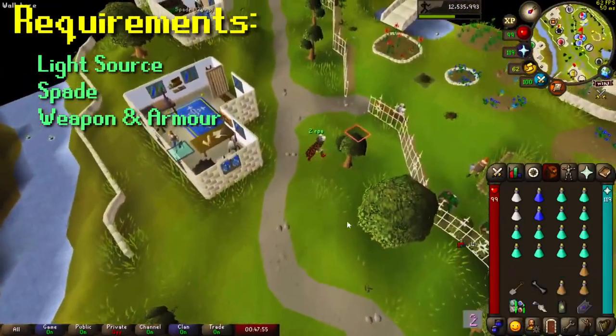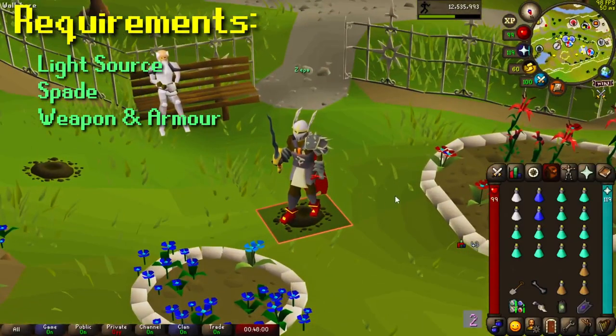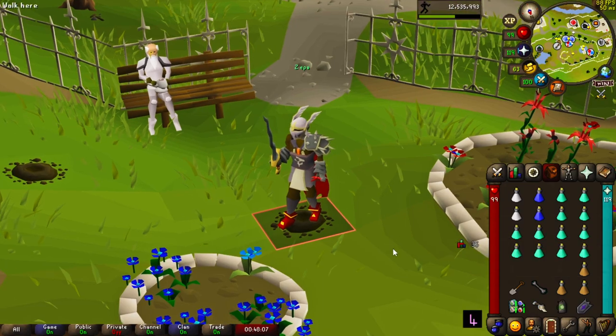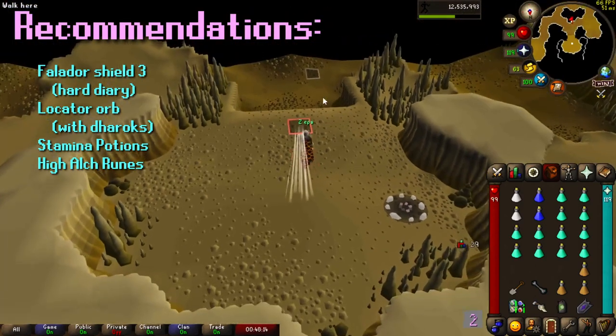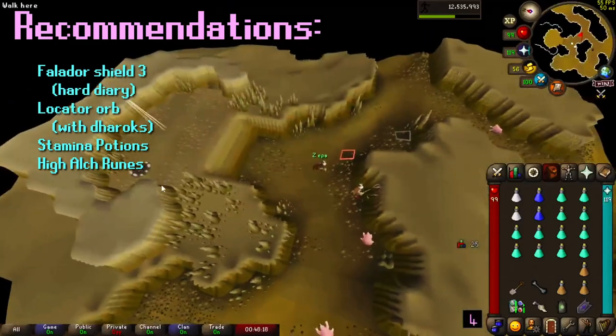You can use crystal armor with Bofa. You can use the Osmumten's Fang like I'm using here with some melee armor. You can use a whip. You can use Dharok and bring your HP to one using a rock cake or a locator orb. Or you can use a Twisted Bow or Tumeken's Shadow, which are pretty much the highest kills per hour but cost a bit more to use.